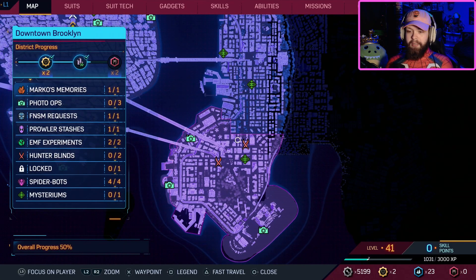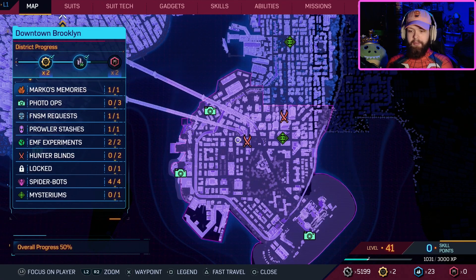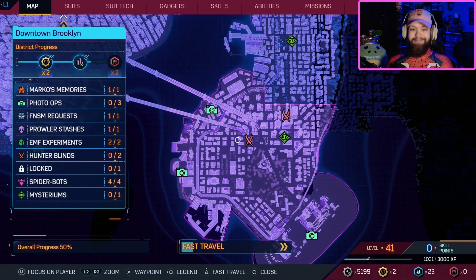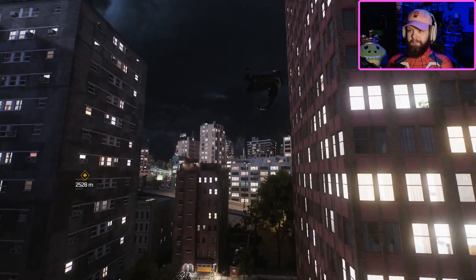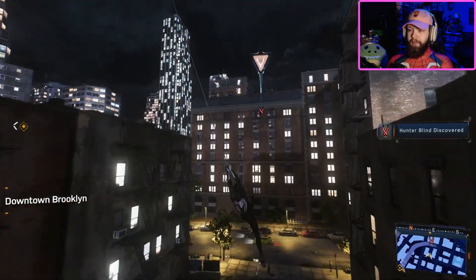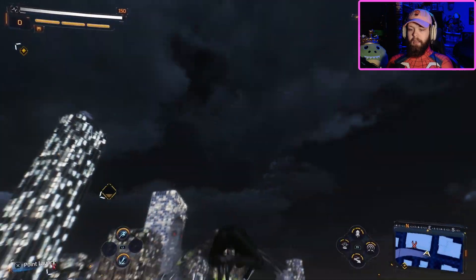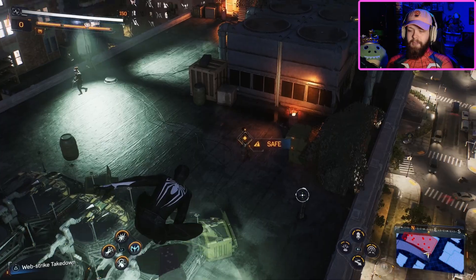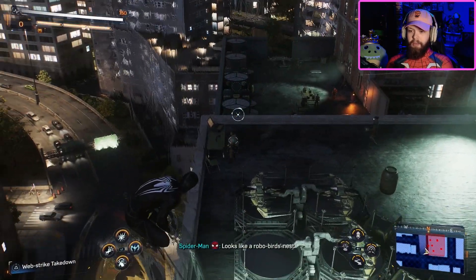Hey bro, you're a freak for that — just letting you know. We're gonna go to Downtown Brooklyn. Let's go left to right this time, start here and then go up to the other one. I can fast travel here, right? There we go. That's just one of the coolest things you could have ever put in this game. I do like doing this stuff a little bit more as Miles because Miles can be invisible.